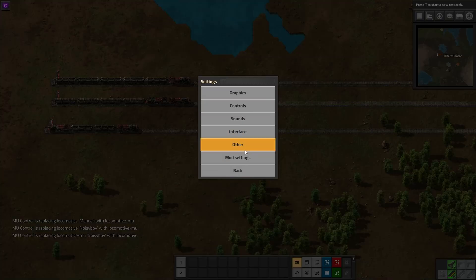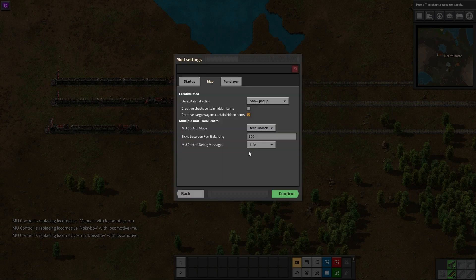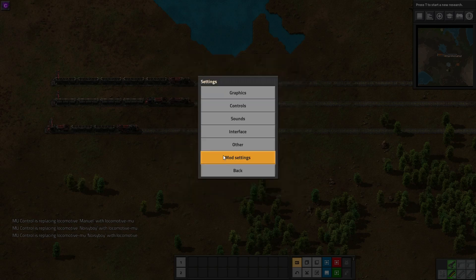Before I demonstrate, there are some settings. Under Settings > Mod Settings, you can set the MU Control Mode: disabled, basic, advanced, or tech unlock. Basic means adjacent grouped locomotives can be buffed; advanced means locomotives anywhere in a train can be buffed; disabled removes MU locomotives, useful before removing the mod. Tech unlock requires researching the technology first. There's also a fuel balancing option, which I'll explain shortly.